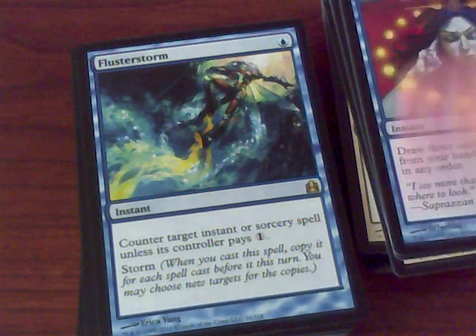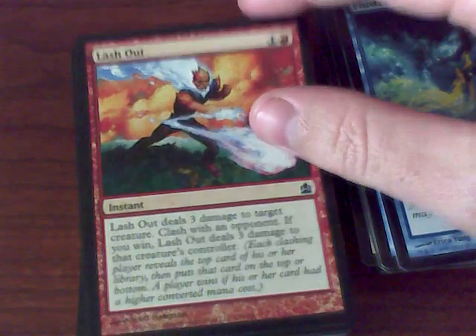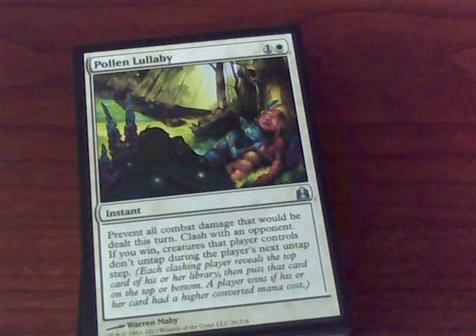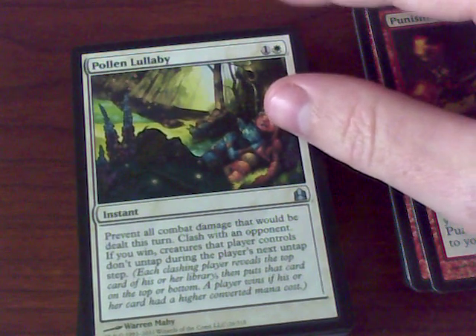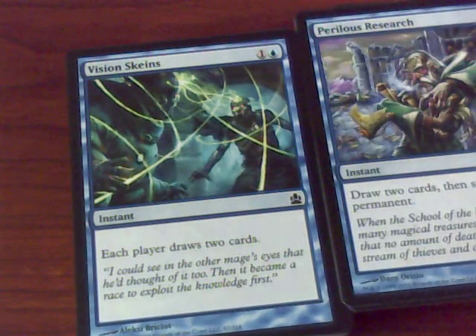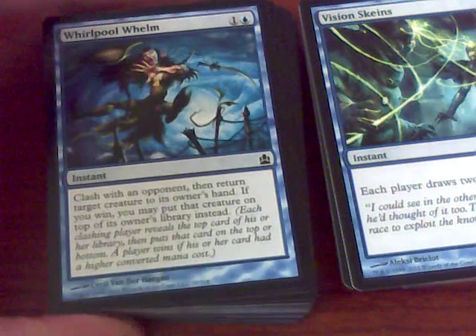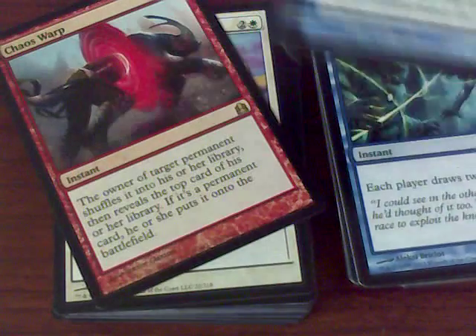The classic Brainstorm. We have Flutterstorm — a counterspell that's Storm. I don't really have a lot of experience playing with Storm. Lash Out and Punishing Fire — removal spells. Whenever an opponent gains life, you may put Punishing Fire back in your hand. Prevent all combat damage this turn — Clash with an opponent, and if you win, that player's creatures don't untap during their next untap step. Draw two cards and sacrifice a permanent — that's seen quite a bit of play. Each player draws two cards — we're getting friendly with everybody, picking up the tempo. Clash with an opponent and return target creatures to hand; if you win, you may put that creature on the bottom of their library — so it's bounce or removal depending on whether you win the clash.